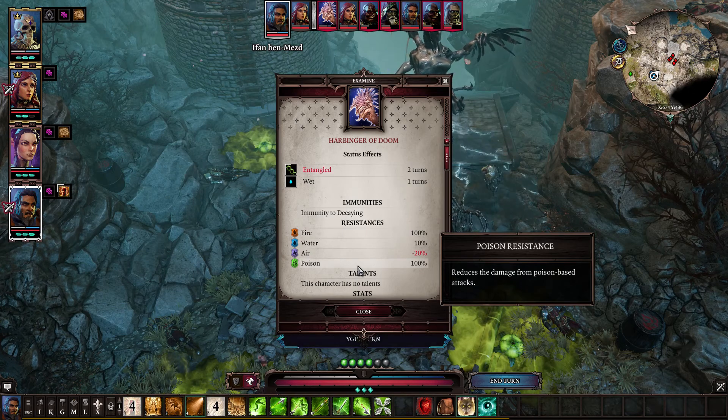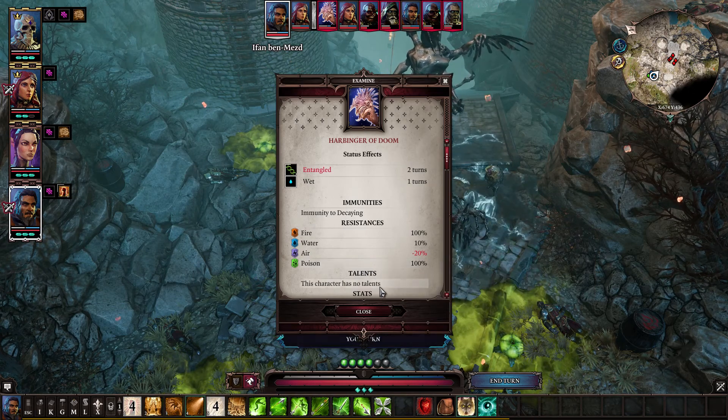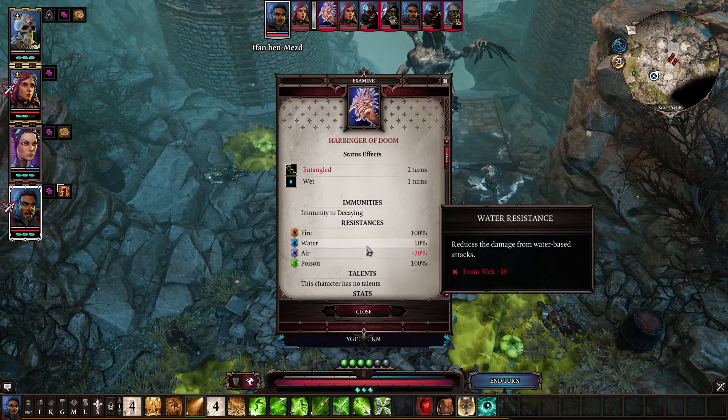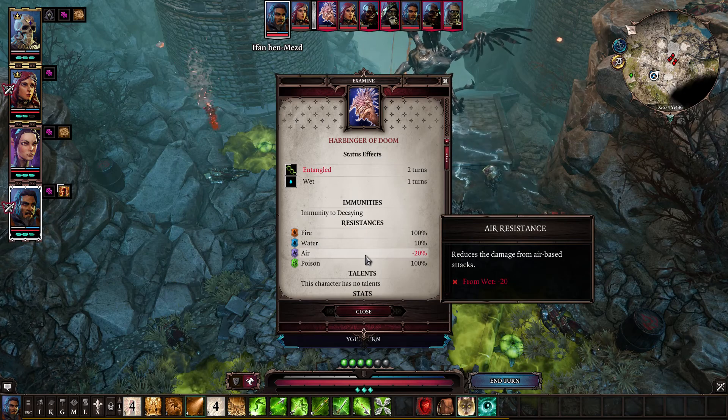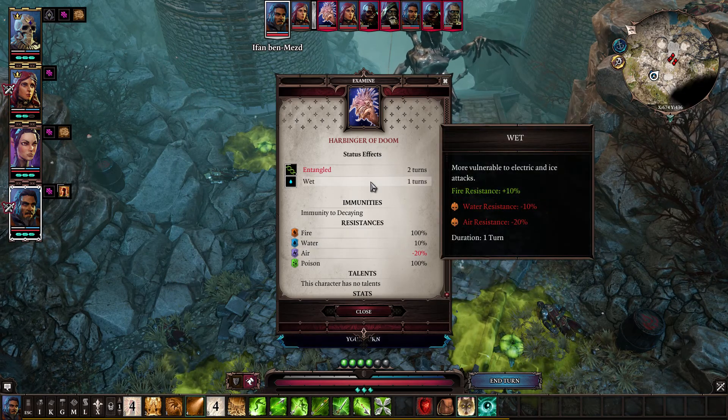He also has poison resistance, so if you have a standard wizard setup he's going to be pretty much limited to just earth attacks for this fight. But for air and water he's only got 10 resistance, and Nick gives 20 — that's because he's wet. Normally he has 20 and 0 resistance respectively.